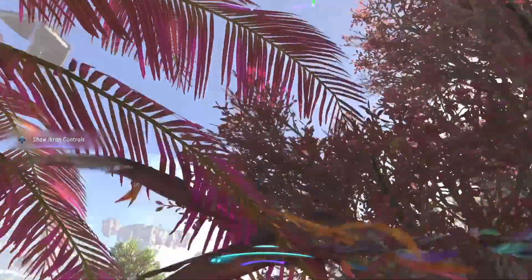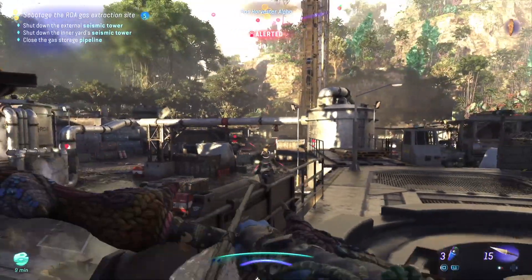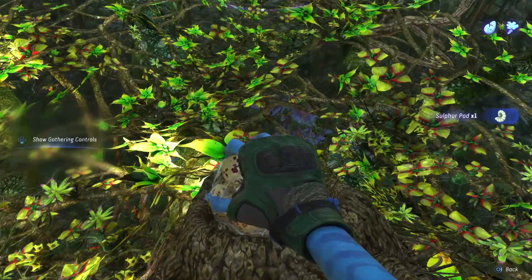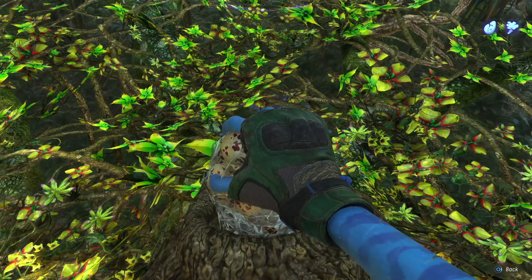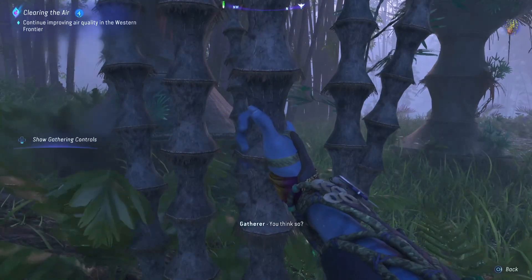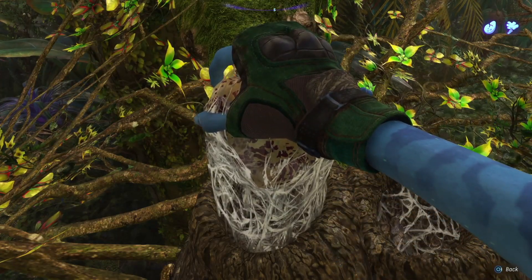These discoveries will increase your health, teach you brand new abilities, and provide you with skill points that directly affect your combat strength, so try not to miss out. Picking Items. In the opening of Avatar Frontiers of Pandora, you get a meter teaching you how to pick items, but after the tutorial that meter disappears. To pick items correctly, pay attention to your Navi's hand. If your Navi's hand is shaking, don't pick the item. When the hand steadies, you can pull the item out and get the best quality version.